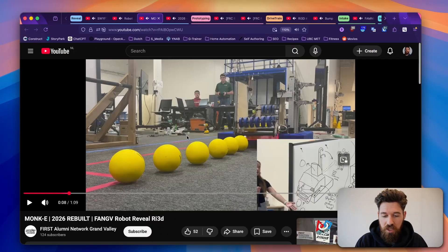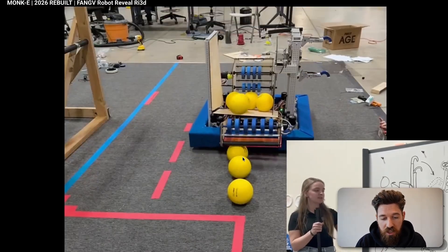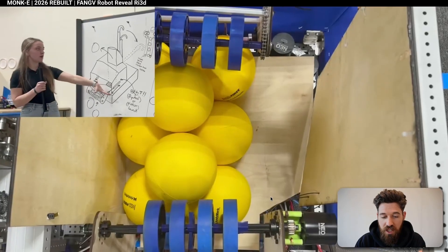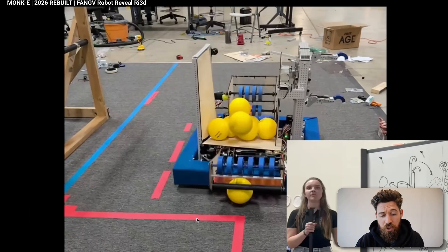Next up, we've got Monkey from the Fang G Robot and the first Alumni Networks at Grand Valley reveal. They've got a similar-looking intake: a flat roller bar at the front, a slightly flexible sheet of plastic at the back that bumps the ball up, and compliant wheels to bring it in. It's a pretty effective little intake, made a bit wider.